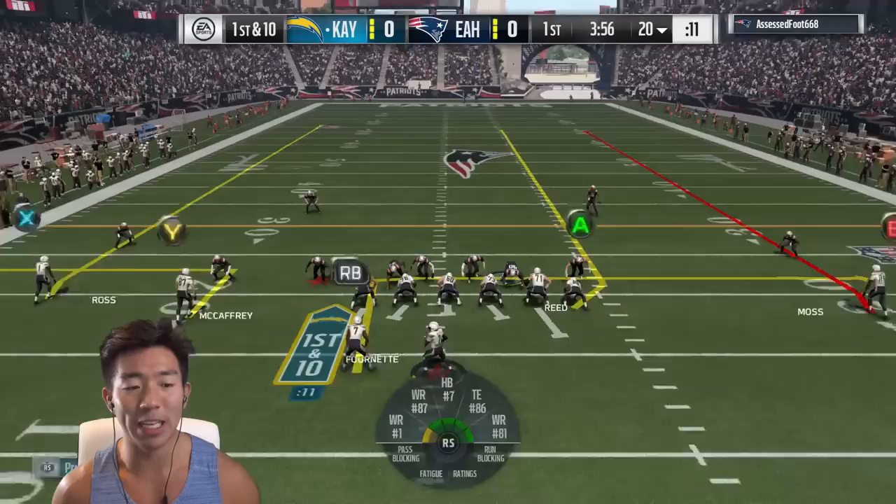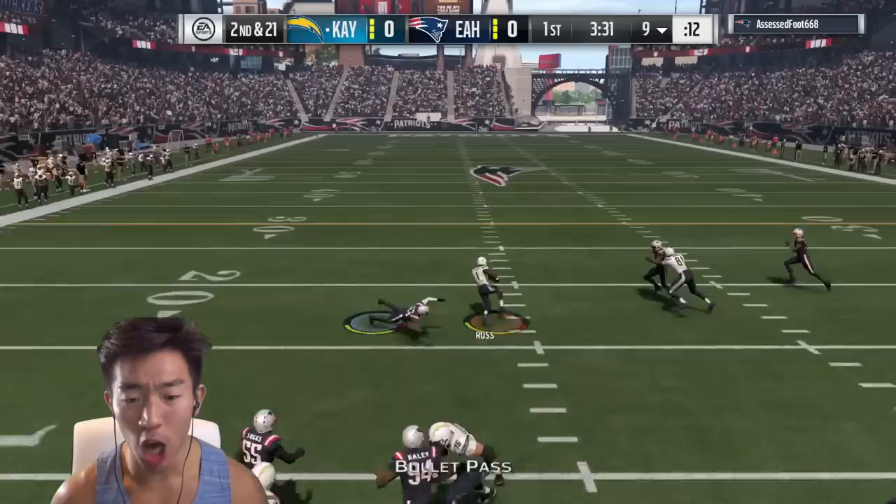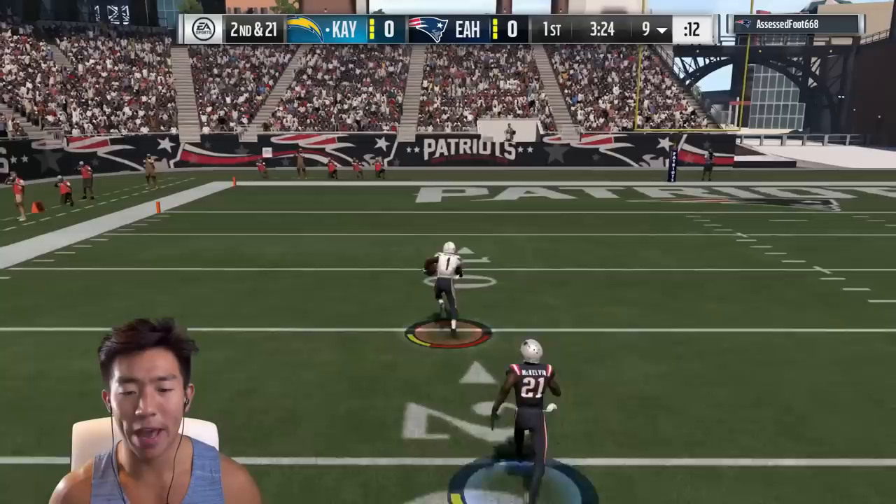That's a blitz — we're gonna launch this to Ross on a fade. We had no time, that has to be a blitz. We're gonna slam pass it. John Ross is super fast — go! 91 yards, you will not keep up with the fastest player in the game.